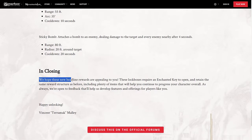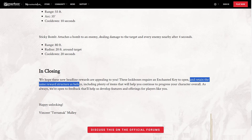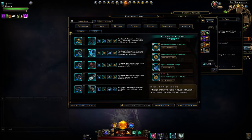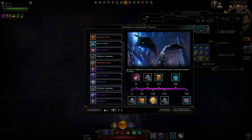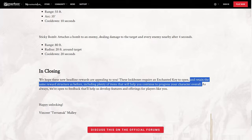In closing, they hope these new headline rewards are appealing. These lockboxes require enchanted keys to open and retain the same reward structure as before, including plenty of items to help progress your character. So nothing different in terms of the other rewards — just the new companion and mount. You'll have a progress bar with a chance to obtain all rewards when you open them, and guaranteed rewards after opening a certain amount. At 250, you'll have a choice pack of the new mount and companion.